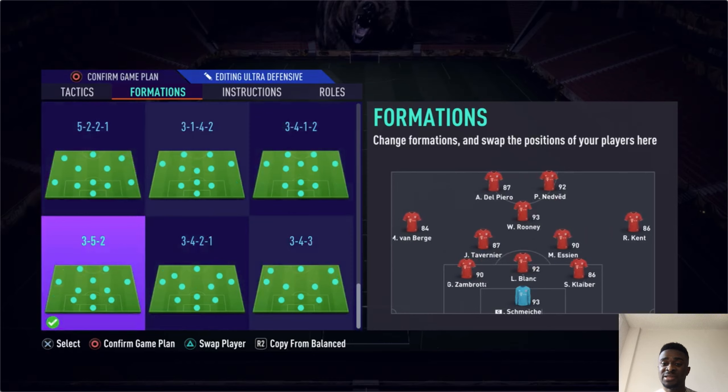First things first: the 3-5-2 can be both defensive and offensive. The key to that is your wingbacks — your wingers. I have Van Bergen and Ryan Kent. Van Bergen is a bit sketchy and I could upgrade, but he works for me. The most important thing about your wingers is having a decent work rate — high/medium or high/high, preferably. High attacking, medium defensive, and put them on 'come back on defense.' They need the engine to run up and down — think Robertson and Trent Alexander-Arnold at Liverpool. They need to be pacey, and this formation can easily switch from defense to attack.